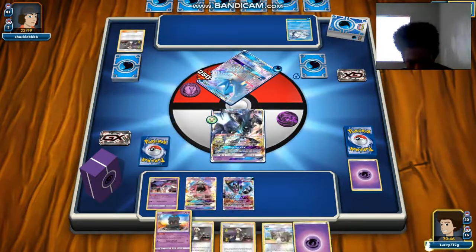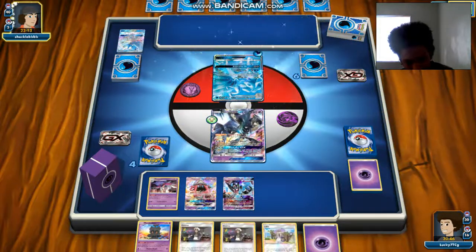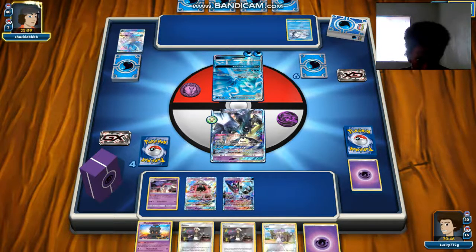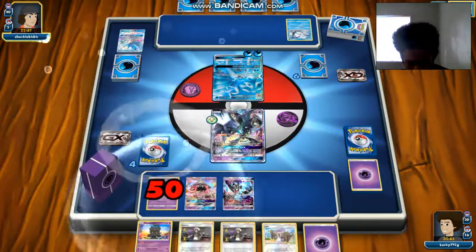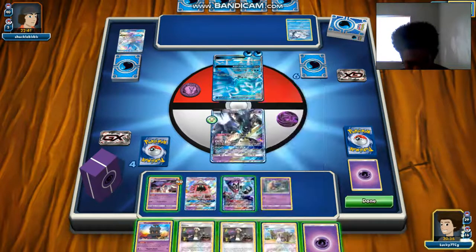We get a Psychic and a Marshadow, which we'll be using — pretty sweet. We can Invade, attach a Psychic, and use Psychic Recharge. He might use Ice Blade on the Malamar or something. Yeah, it goes onto the Malamar — just trying to get rid of it as quickly as possible. We do get another Inkay with this, so we're going to Invade and we have lots of Guzma plays to go after.